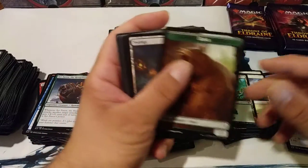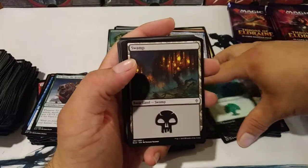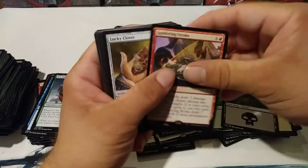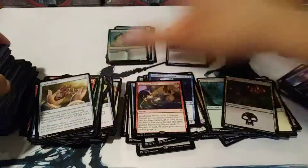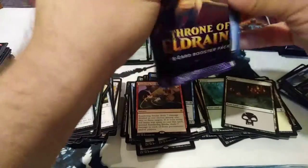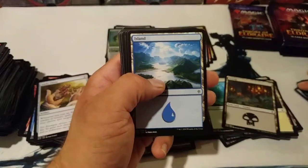Another fun thing is just all the different interactions at pre-release. This one really made it fun. Sundering Stroke — not bad. This thing is cool too, I really like that one. I just love opening up the packs and building a deck out of it — that's always a good time.